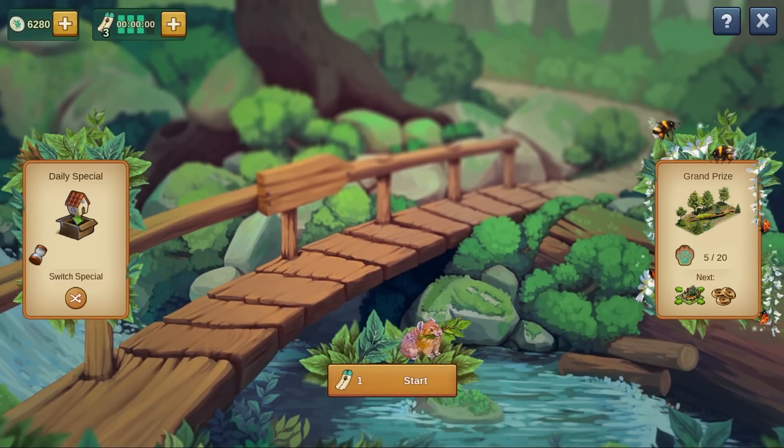In the event window you can see the current daily special, the next grand prize, as well as your wildlife coins and entrance tickets. Every 8 hours you will also receive another ticket as a gift until you have collected 4.